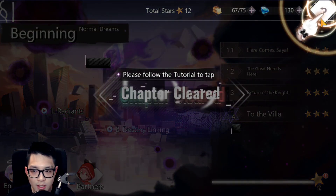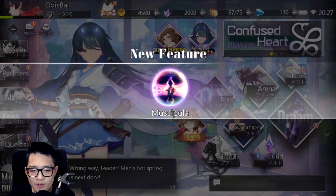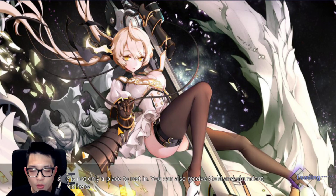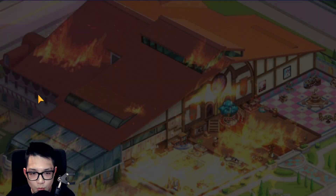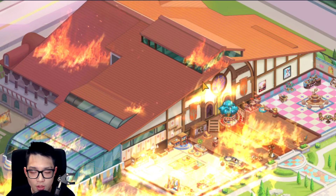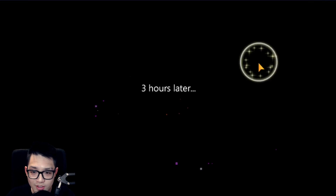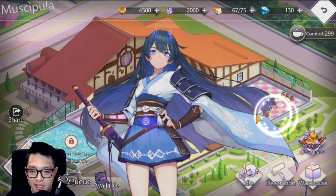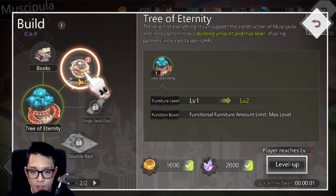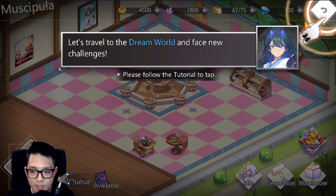After the tutorial we go to our base — Muscapula — which is our home where you have your resources, generate gold, and put furniture on the floor. It's burning right now and we're refurnishing it. This is where you build the gold items and manage your base.